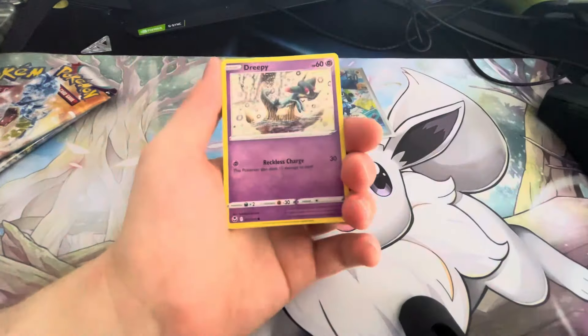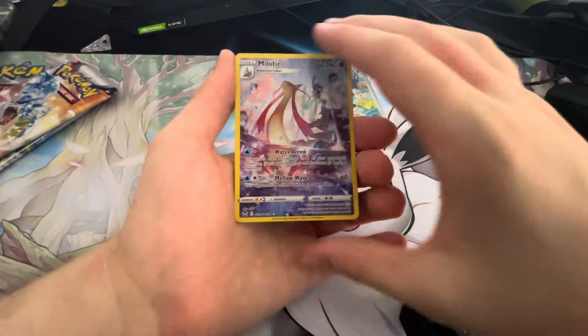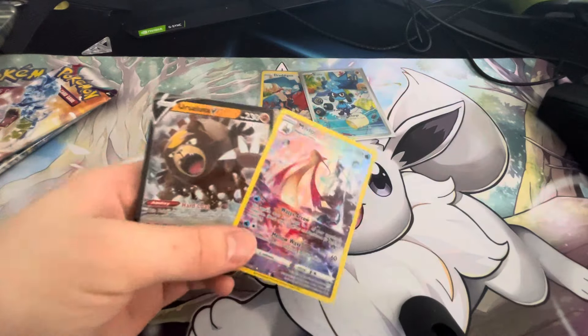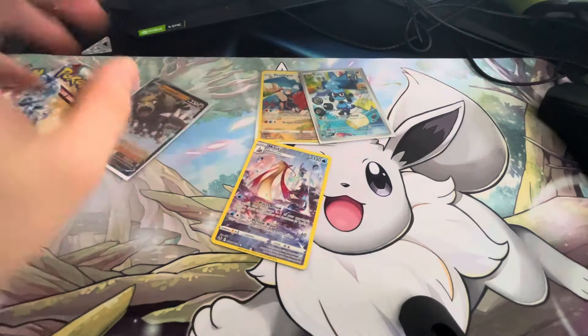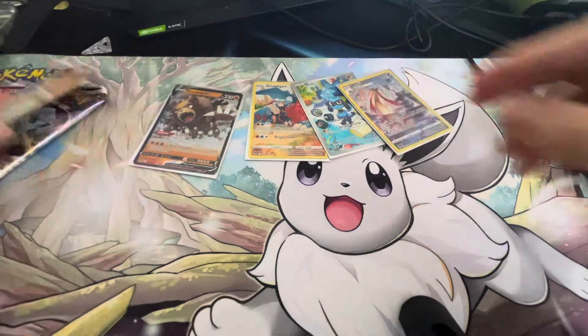We've got a Rotom, Vulpix, Emolga, Chimecho. We've got a Meloetta Art Rare and an Ursaluna V — nice little double hit. I haven't gotten a double banger in a while.